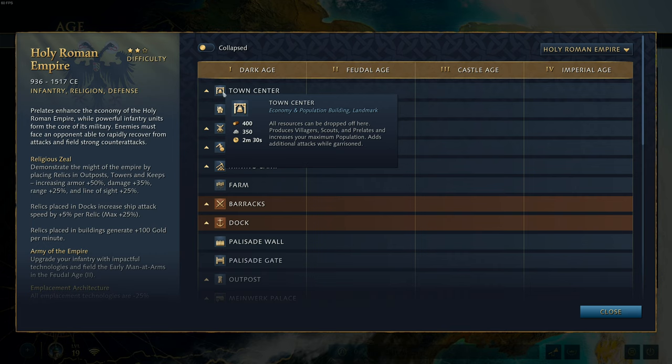Now this two minute 30 number is not actually representative of how long it takes to build a town center, because typically you're going to be building a town center with, you know, five, six, seven, eight, twelve, 55 villagers. So that number gets reduced down drastically, but it is an increase of 25% on the build time for the town center. So quite a big nerf there for the TC.